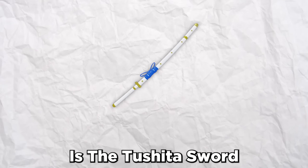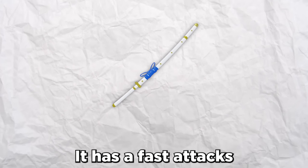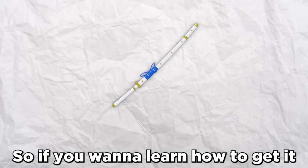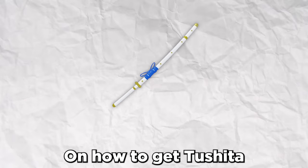This is the Toshita sword. It is a legendary sword that got added in update 15. It has fast attacks with high damage and a really good moveset. If you want to learn how to get it, make sure to watch this video because there are going to be all the steps on how to get Toshita.